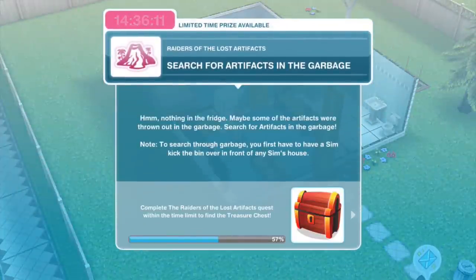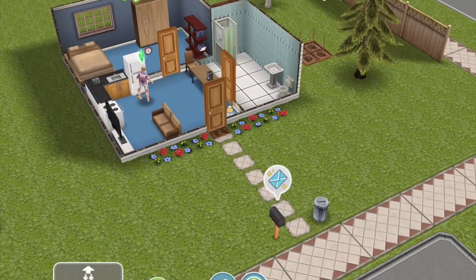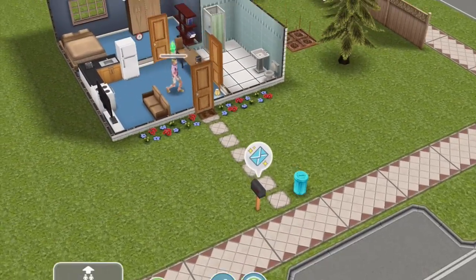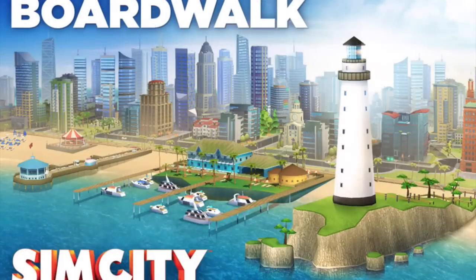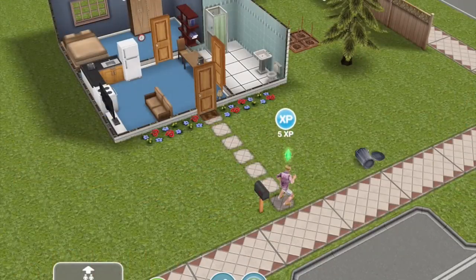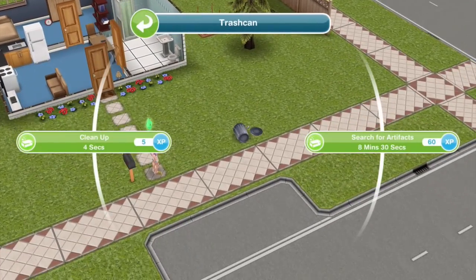The next thing: search for artifacts in the garbage. Nothing left in the fridge - maybe some of the artifacts were thrown out in the garbage. To search through garbage, you will first have to have a sim kick the bin over in front of any sim's house. Kick over - takes two seconds. We've kicked over the bin, and search for artifacts is eight minutes and thirty seconds.